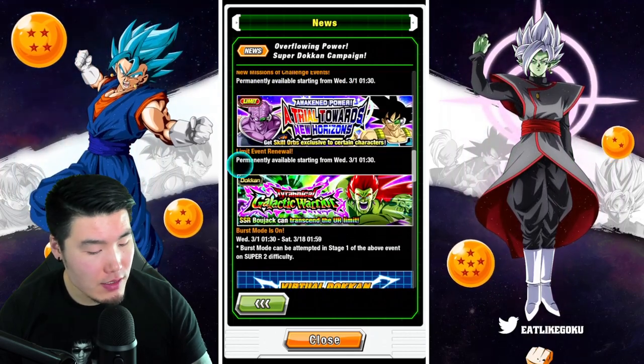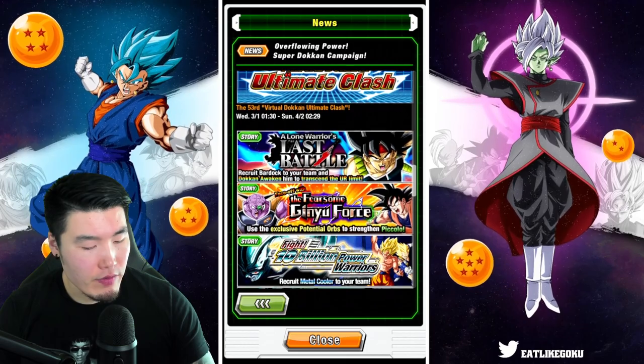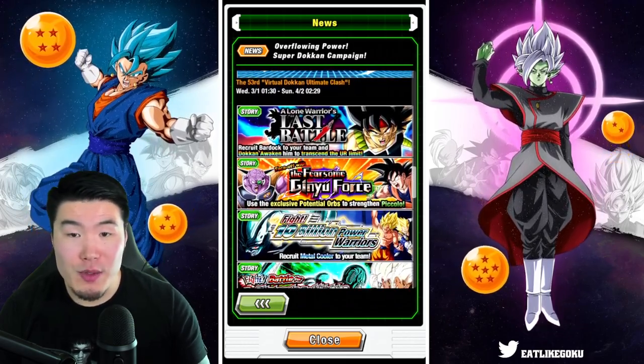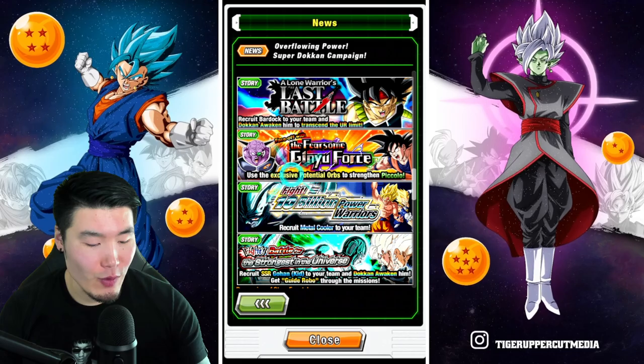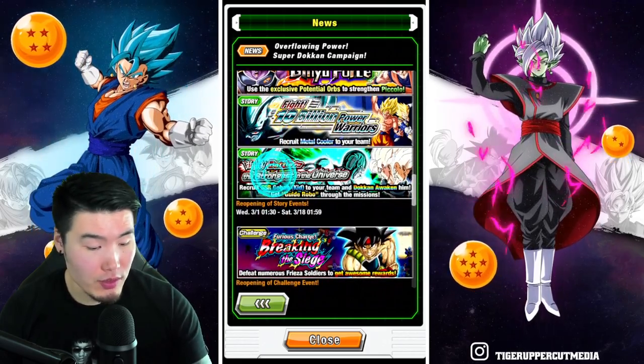We also have the new Virtual Dokkan Ultimate Clash 53rd Battlefield on Global starting on the first, just like most things in this release. Then we have some story events returning — the Bardock event, the Ginyu Force event, Metal Cooler, and both Metal Cooler events as well.